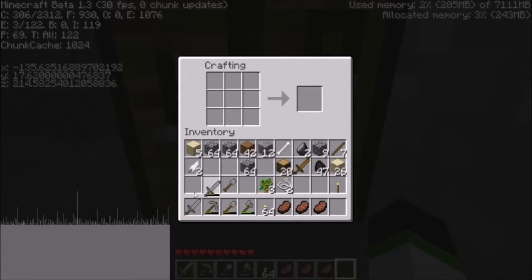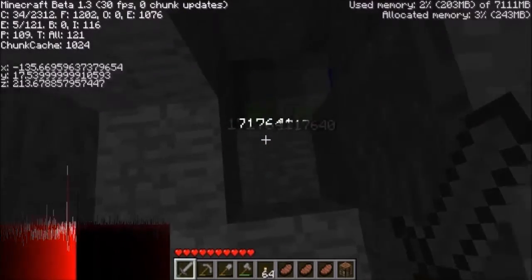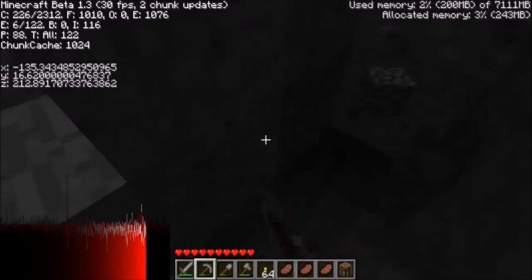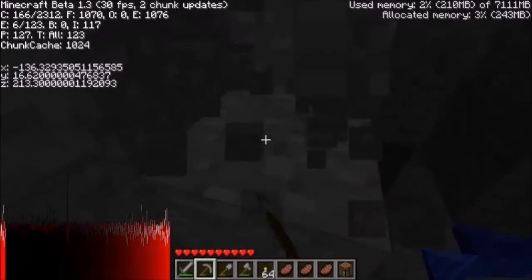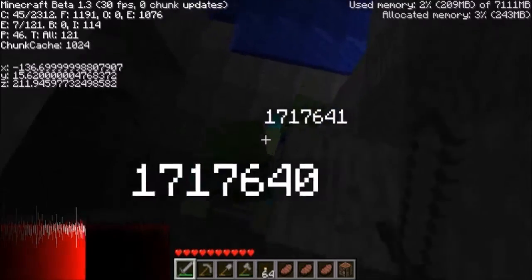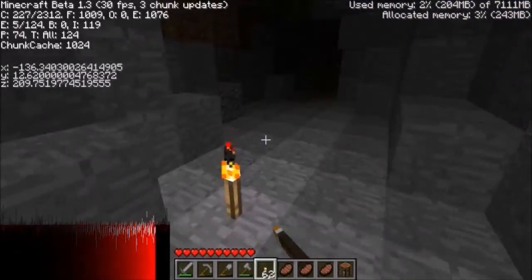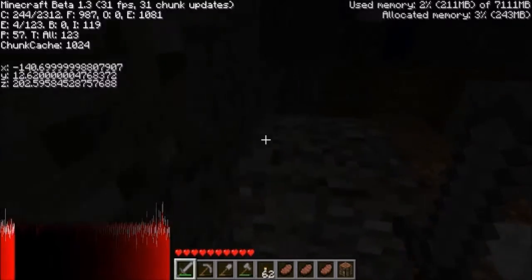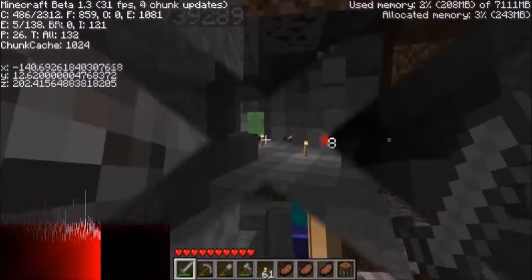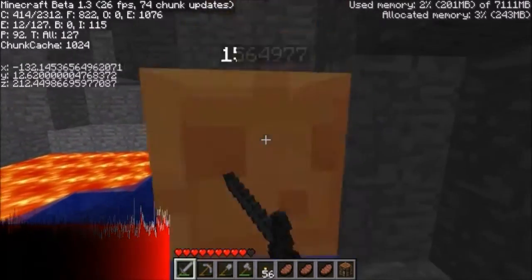A bow and arrow if you can get one - a bow and some arrows would be really good in this version because they had rapid fire, much better than now. They use up arrows quickly though. I don't want to go straight down - I'm gonna try and take some of these out before I go in. That is a skeleton. And there's some redstone there - the red one's redstone, obviously.